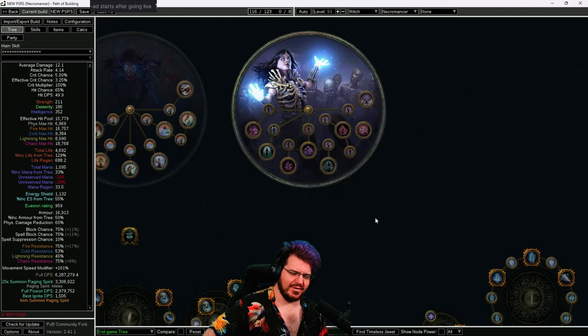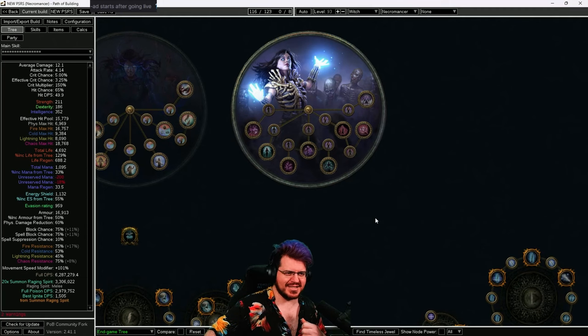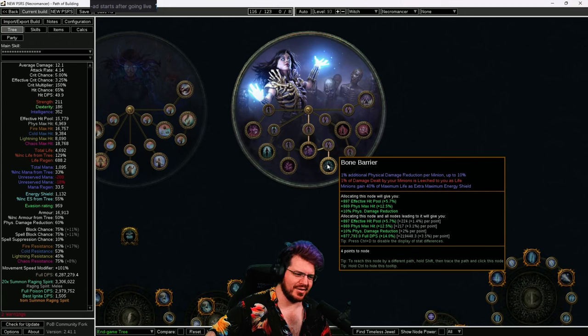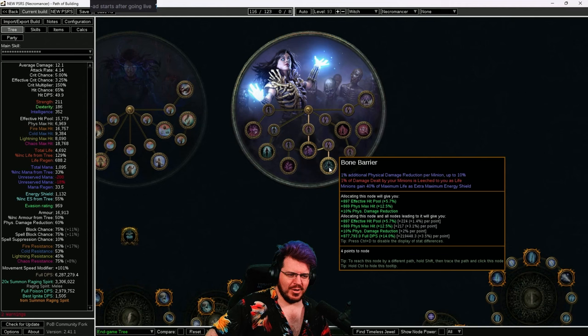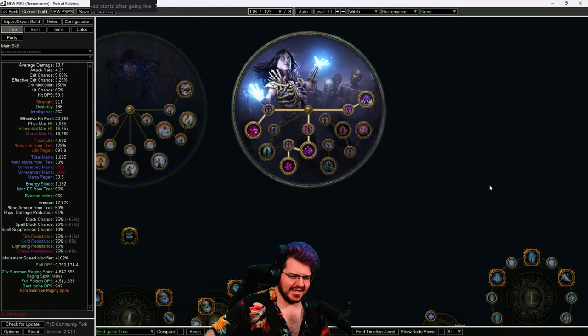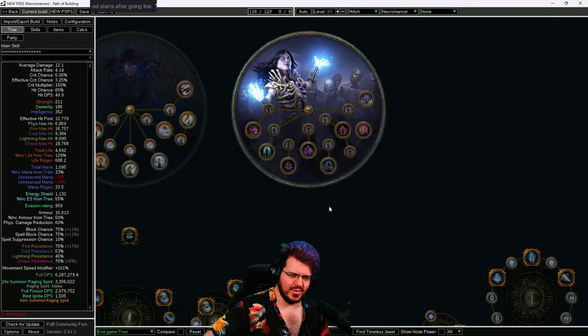Specifically, these two nodes are new. If you're not familiar with the poison SRS guide or how we're doing it this league, this bit's going to be a little questionable — you might want to skip to the atlas part. But if you know what's going on with poison SRS, you'll know there's been a lot of talk about bone barrier and the instant leech, and whether or not we should be using those. Right now my build guide looks like this, which will be very very good — we've played it before, we know it's got more damage, we know it's going to be great.